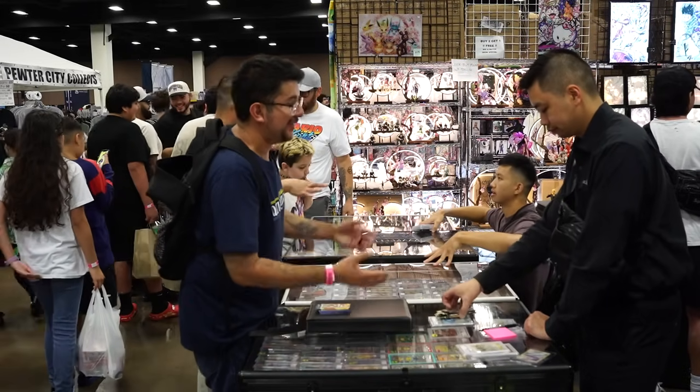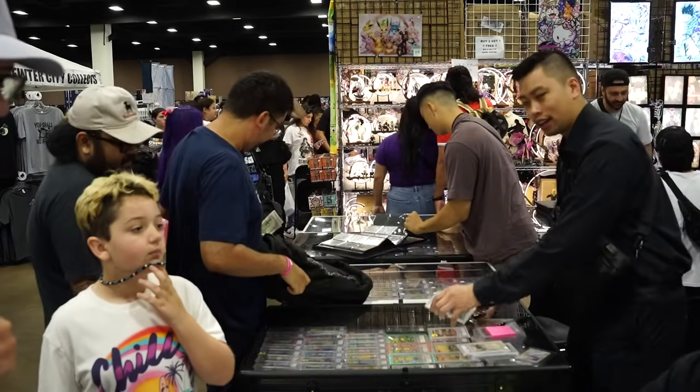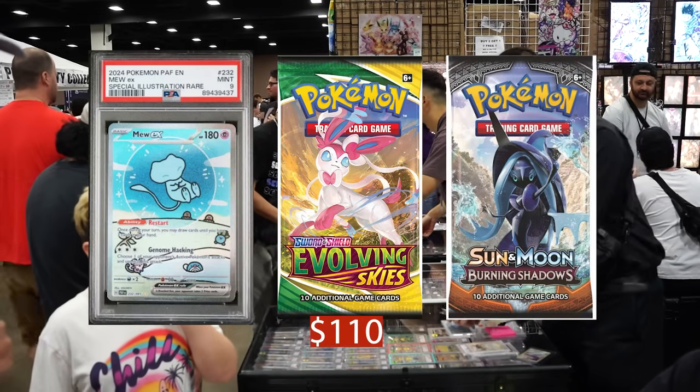Selling for $75, bumping it to $110 for not being down — deal at $110. We got a PSA 9 Mew, three Burning Shadows booster packs, and Evolving Skies booster packs for $110.